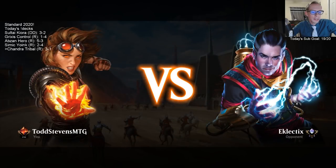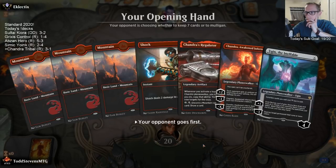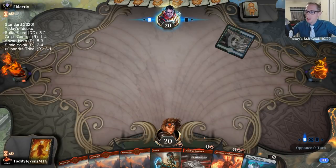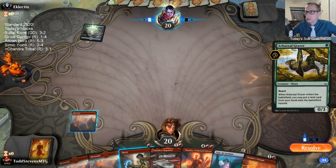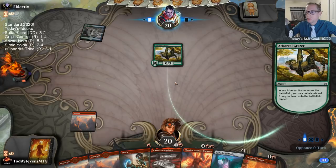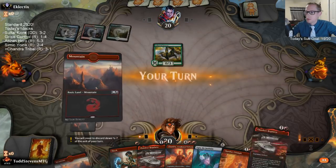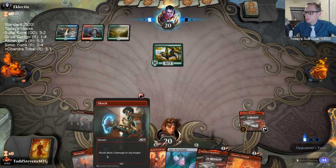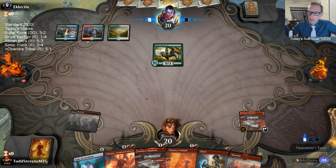The stream has been going for six and a half hours. Keeping this hand because of Regulator — having two six-mana planeswalkers in the opener isn't ideal, but we have Regulator and a removal spell. I'm not as confident in our matchup against Field of the Dead. I want to discard Ugin. Oh wait, this is just Gates — not Field of the Dead. Never mind.